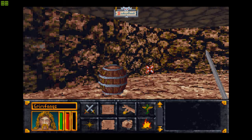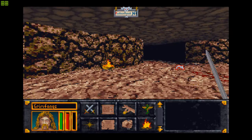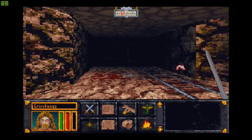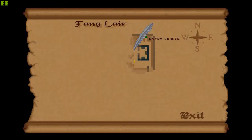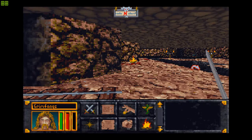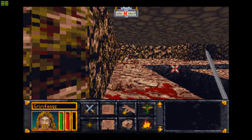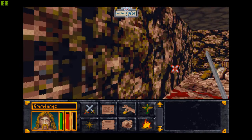I wish I could break these barrels. Let's try. Nope — can't interact with them, they're just decorative pieces. There was something over here as well, let's check it out. There appears to be nothing here, so that is the only way. Let's go then.